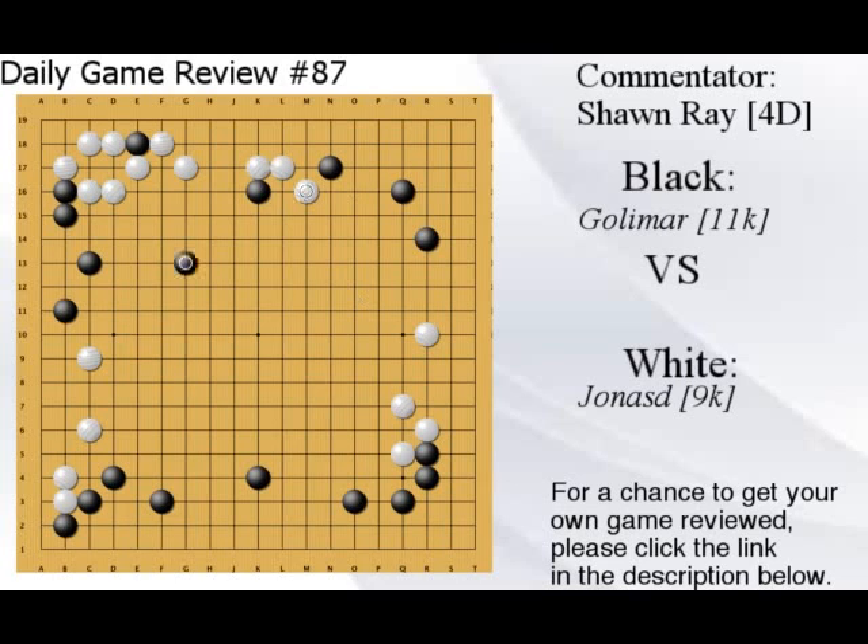White tries something here, but this move doesn't do anything. This move also doesn't do anything — I can still split. These are nothing moves. This is not a defense, not a reduction, not an attack. It's not a defense because I can still split it. I'm not sure what those two moves were doing.